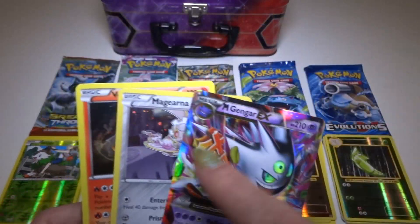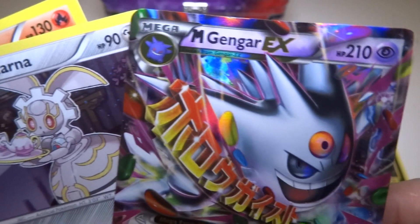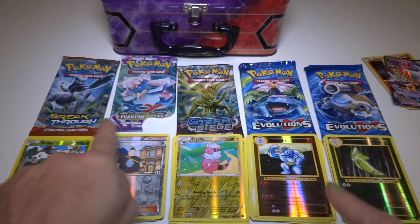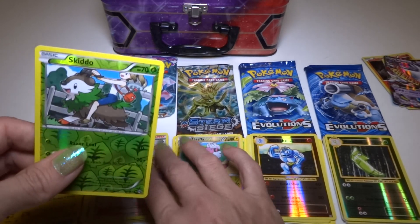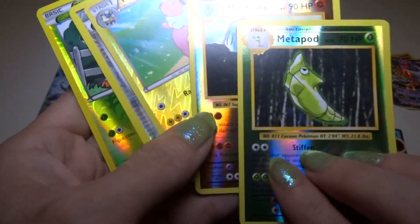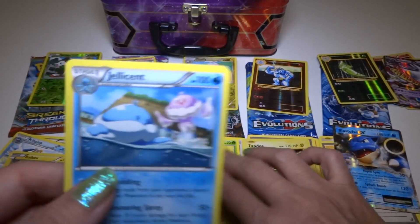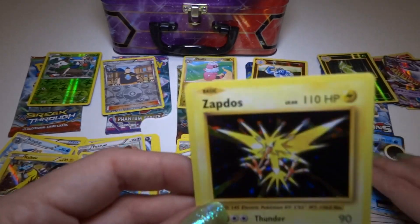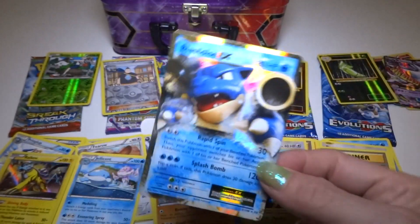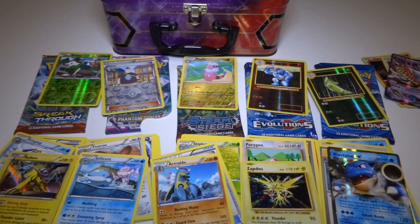For the recap, we have the tin exclusive cards: the Mega Gengar EX, the Magearna, and the Volcanion — so those are automatic, you always get those. For foils from the different sets, we got Skiddo, Tyranitar, a Flaffy, a Machoke, and a Metapod. For rares, there was a Raikou, a Jellicent Non-Holo, an Armaldo, a Holo Zapdos with the base set picture, and a Blastoise EX. That was awesome! Thanks for watching — check out my other videos: Pokemon card videos, Pokemon toy videos, and other types. Thanks for watching, bye!